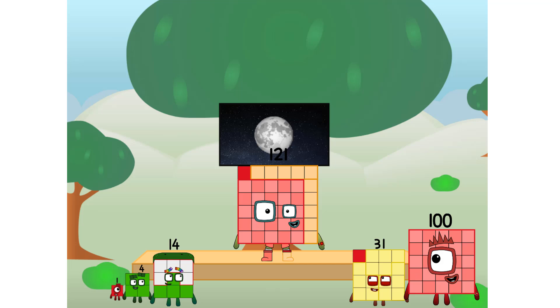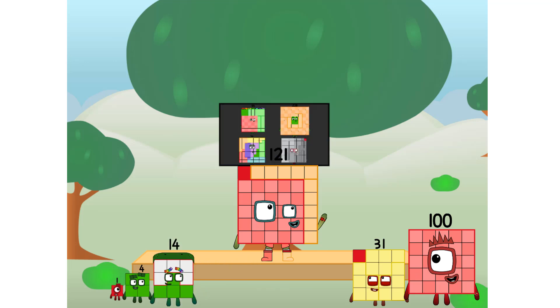Let's solve the puzzle of how to put a square on the moon without using rockets — square power only. Why? Because it's fun to try. Great. I'll be test pilot. But how will we get all the way up there? We call in some friends. Some big square friends.